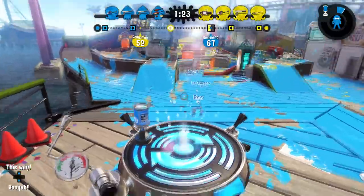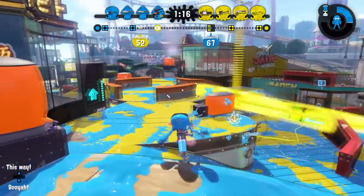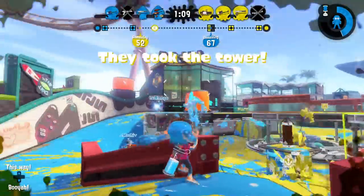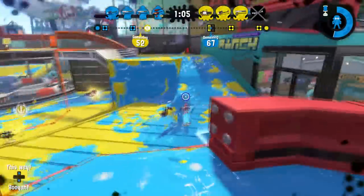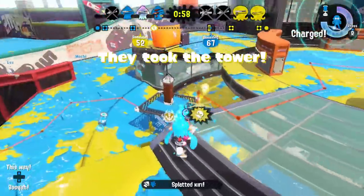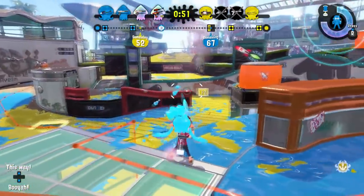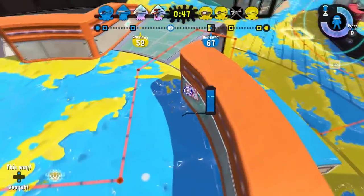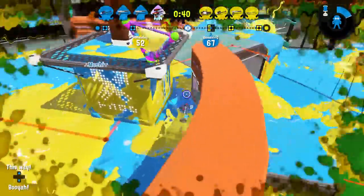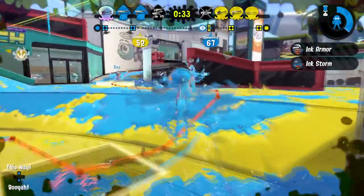I'm also curious about how far away you're gonna have to be to deploy it. Does your inkling have to tap their way over and put it down right there, or can you chuck it from a distance, rain-style? If you can chuck it from a distance, can you hold onto it for a long period until you're ready, or is it timed? Can I hold it in my hands during a squid party and jump around like I'm using the rainmaker? I also want to know how big it is in your inkling's hands — tiny little ball, or big like the rainmaker or the rain cloud?